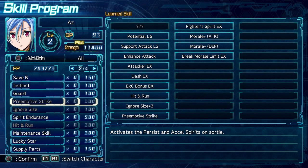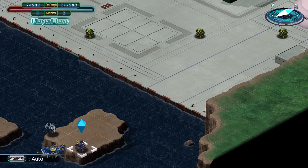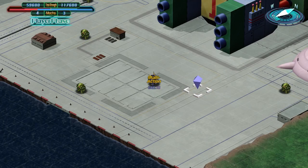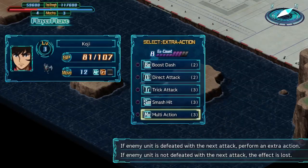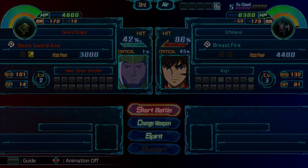The first skill I want to highlight is Preemptive Strike. This skill gives your pilot the Accel and Persist Spirits on turn one. Not all pilots have Accel, and plus three movement is very strong. This allows most units to get into attack range right at the beginning of the stage, getting damage out as soon as possible. It's basically a free hit with Persist, too. I highly value getting as much done during the first turn as possible, so pick this one up for every main pilot.